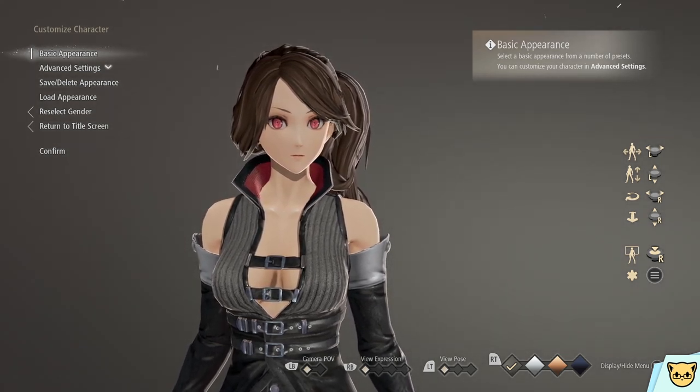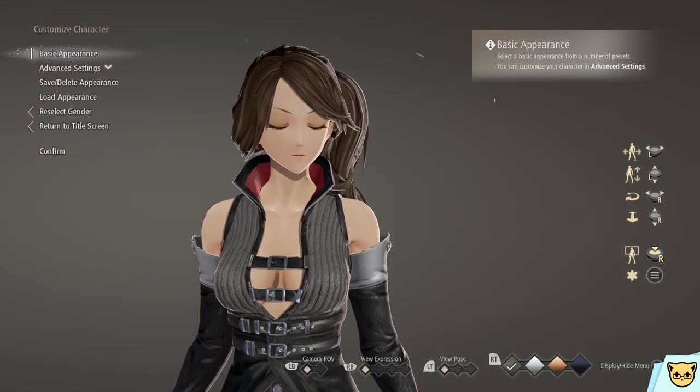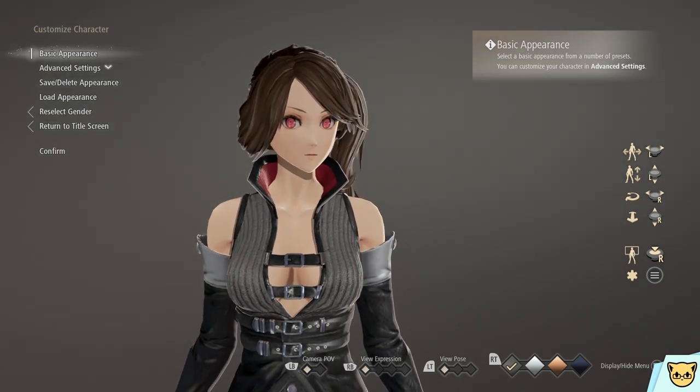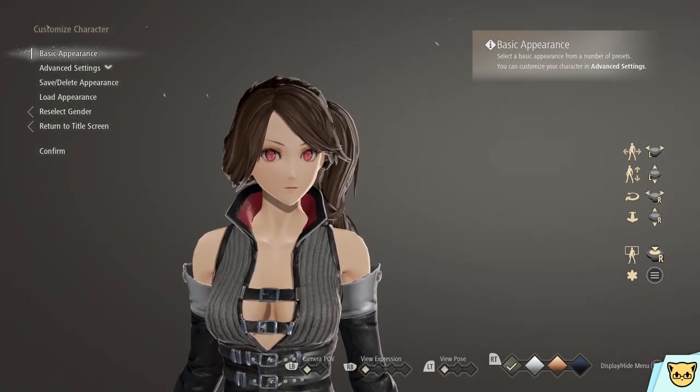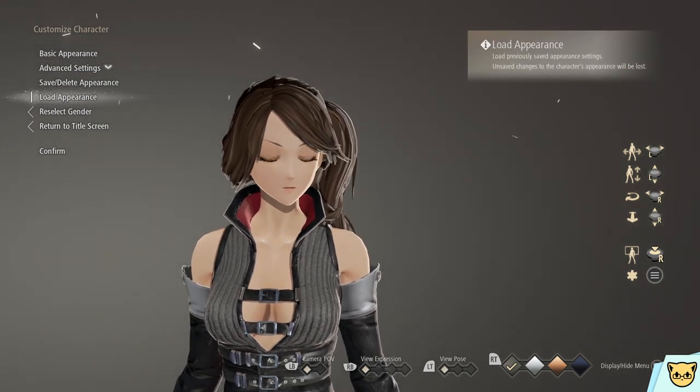When you first begin a new game, there'll be a very short intro of a character talking to you and giving you the choice to either choose your name first or appearance first. Once you're done, you will be given a male or female option and brought to the creator. This menu works with mouse and keyboard as well as controller.